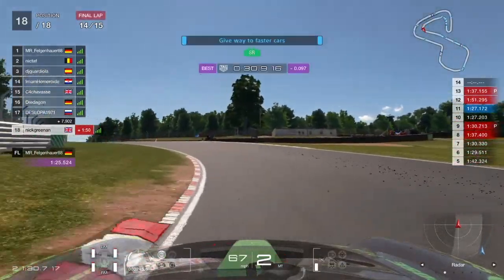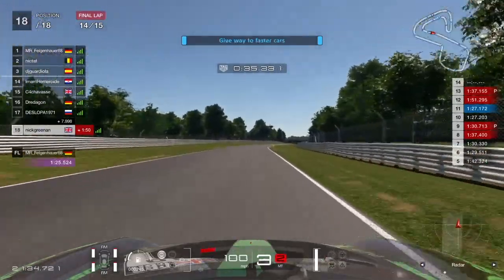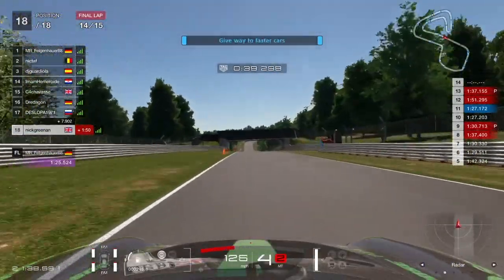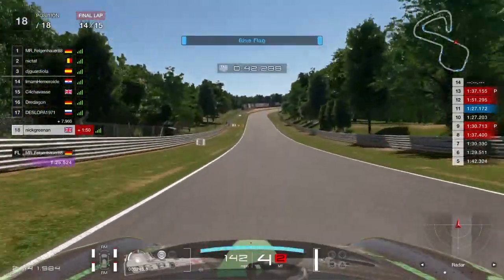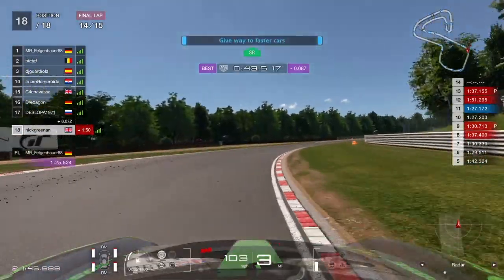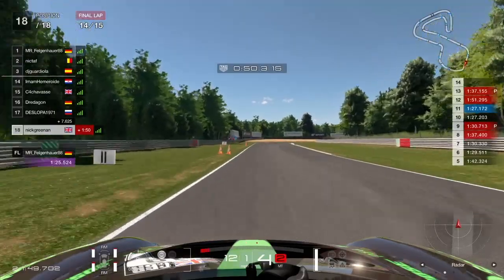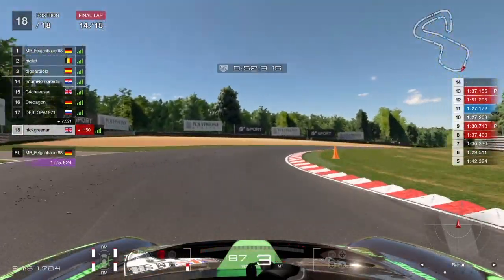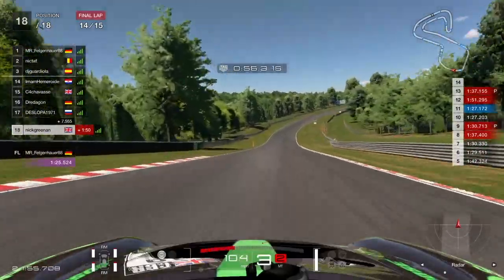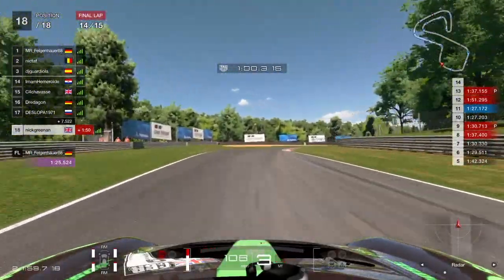We're going through here and you can see that we are just inside the fastest time - we've got purple, so that's good. It's saying to give way, but we're actually pulling away from the car behind so we're not going to do that. And even if we did, we're going to ghost. So we're still inside the fastest lap - we've still got that potential crumb of comfort. Come through this corner, a bit wobbly, not ideal. And I think at this point we start to get a little bit deflated thinking that fastest lap is not going to be ours.